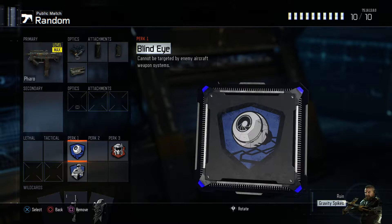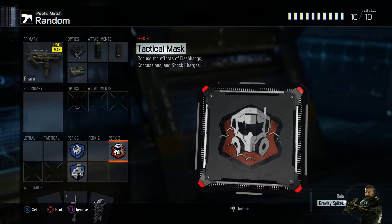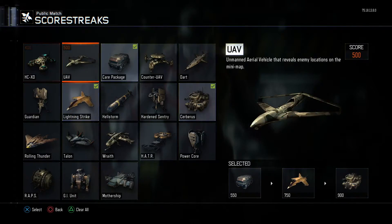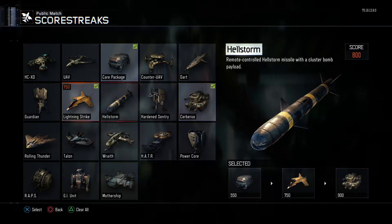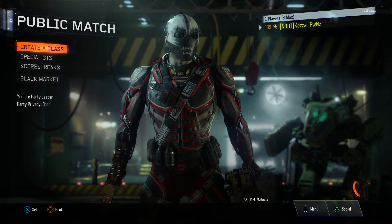Anyway, moving on to the perks — we're going to have Blind Eye, Sixth Sense, and Tac Mask. The specialist we're going to be using is Gravity Spikes, and the scorestreaks we're going to be using are Care Package, Lightning Strike, and Severus. So yeah guys, let's get into a game of Free For All and see how we go.